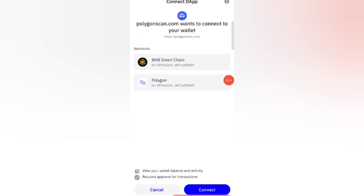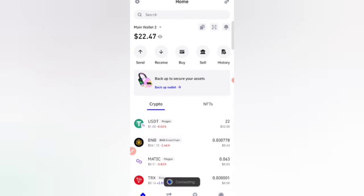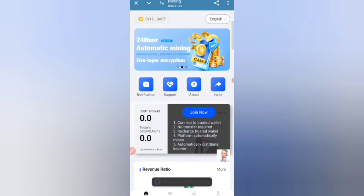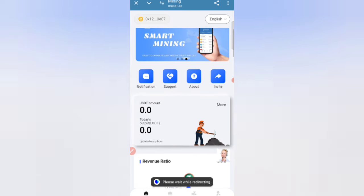You can connect via BNB Smart Chain or Polygon. Click the connect option, and after that your account will be connected to this website through your wallet. Select the correct option and the connection will be successful. You will see 'Mining Village' while it is redirecting.